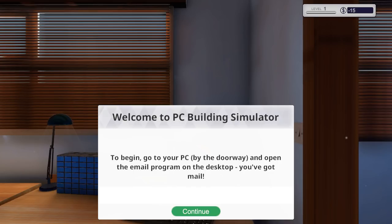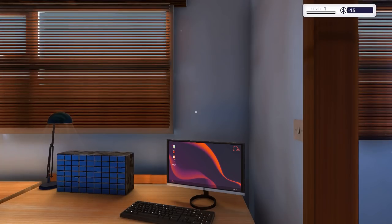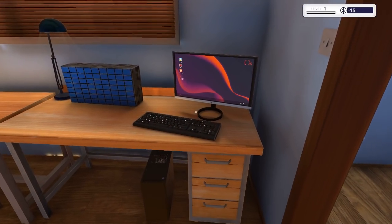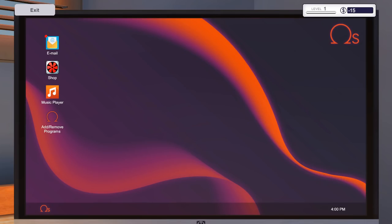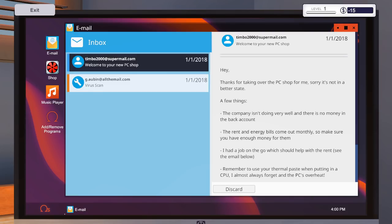Welcome to PC Building Simulator. To begin, go to your PC and open the email program on the desktop. You've got mail — I like this because it reminds me of that. Click on the computer. 'Thanks for taking over the PC shop for me. The company isn't doing very well and there's no money.' What is that sound — is that the fan? Rent and energy bills come out monthly, so make sure I have a job.